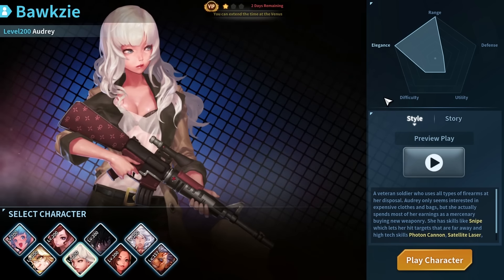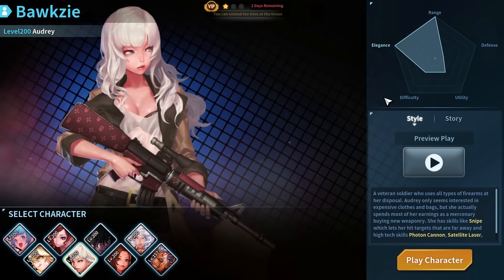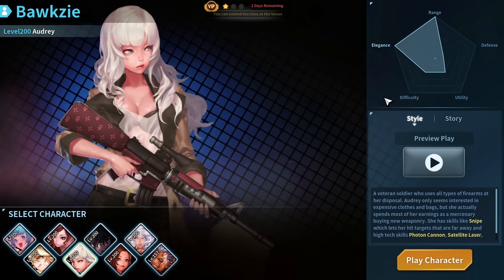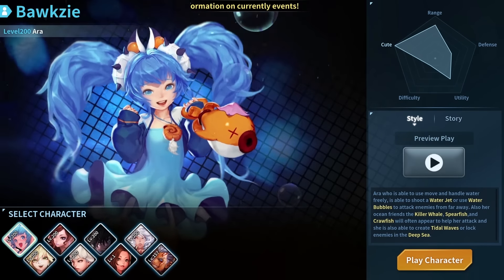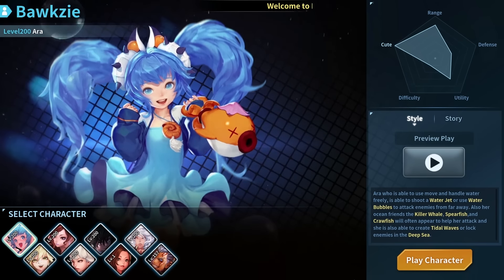You also have values for how difficult it is to play the character, and the amount of utility that character brings to the battlefield. Each character also excels in his or her own specific stat. R is pretty overpowered in cuteness.